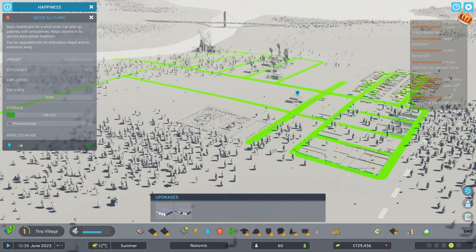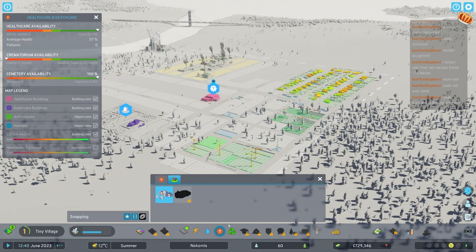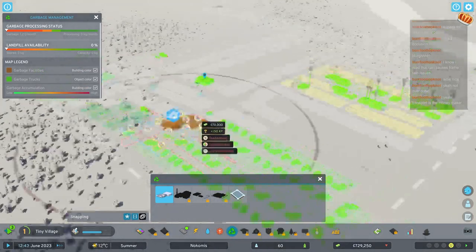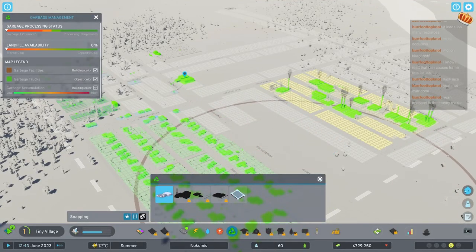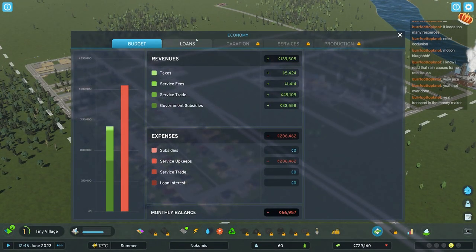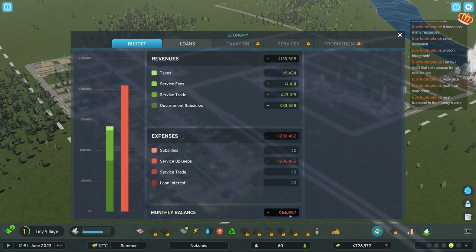Happiness - I never really do much about it. I like to keep everything green. All these pretty colors - people are happy, people are unhappy. We're currently exporting our garbage. Look at our taxation and income - we're losing almost $70,000 per month. So you'd think we can only last another 10 months. But it never happens - with every upgrade you get new money in the bank.